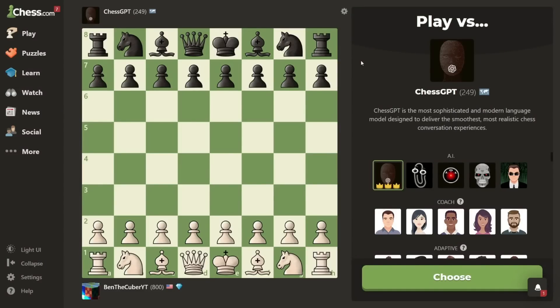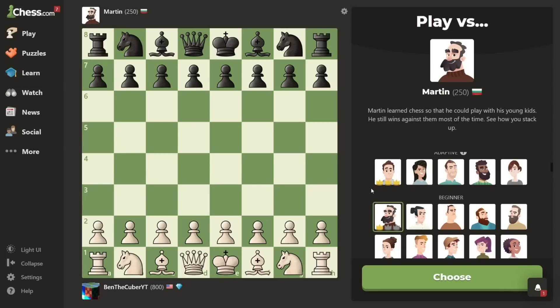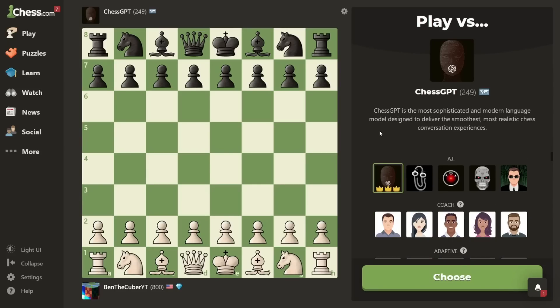If you don't already know, Chess.com unfortunately got rid of the Mittens bot, and they added a bunch of new bots called the AI bots. This is Chess GPT, and this bot is freaking insane. This bot is rated 249 — that is just worse than Martin. Let's see how long it takes me to beat a bot that's only rated 249 ELO.